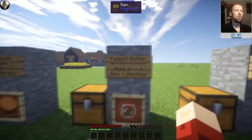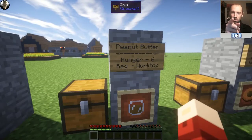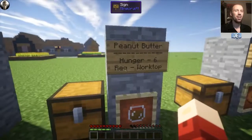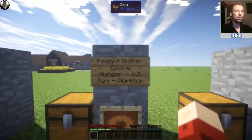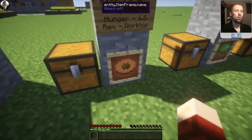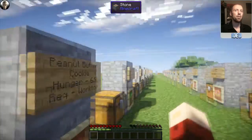Moving on, we've got peanut butter which restores a hunger of six by itself — so if you just want to eat out the jar, you can. This requires a worktop. You need to find yourself some peanuts — five of them in the little bowl shape — and then some salt in the middle, and that'll pop you out this peanut butter. You can also get a peanut butter cookie, which restores a hunger of 6.5 and requires the worktop. Put peanut butter in the direct centre and cookie directly below it.